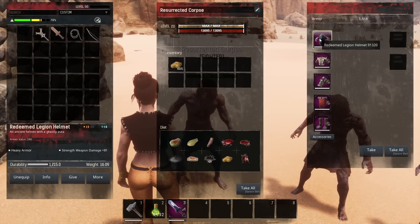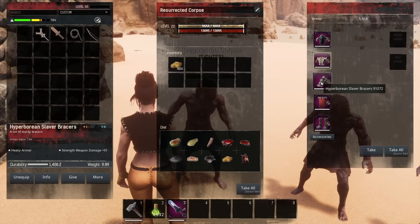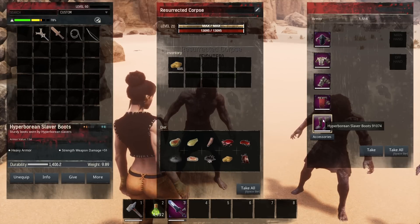On your followers, the armor you want to put on them is the Redeemed Legion helmet, the Void Forged Dragon ribs, the Hyperborean Slaver bracers, the Hyperborean Slaver loincloth, and the Hyperborean Slaver boots. On the Exiled Lands this is the best armor you're going to get that boosts their strength damage as much as possible.